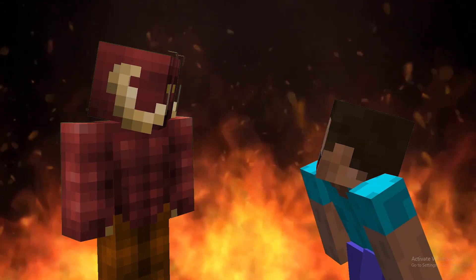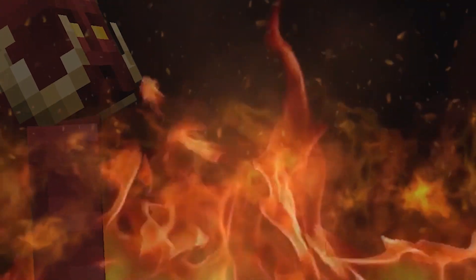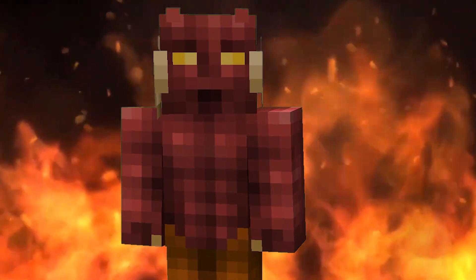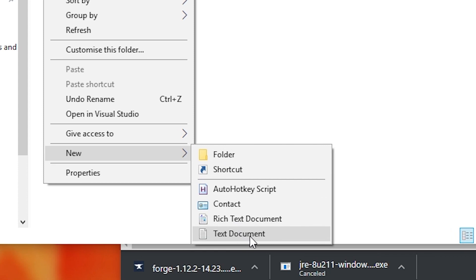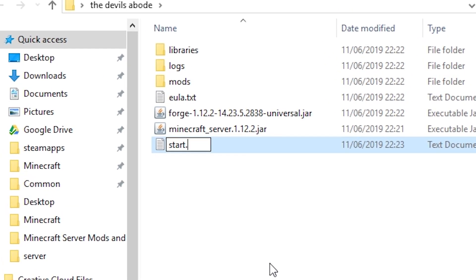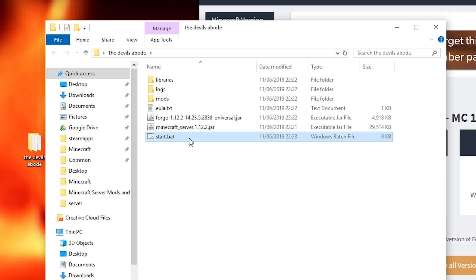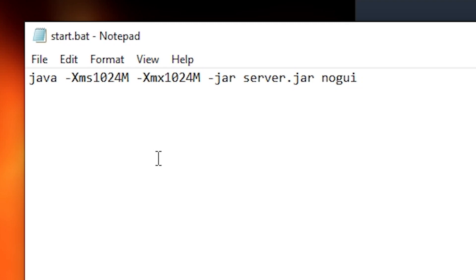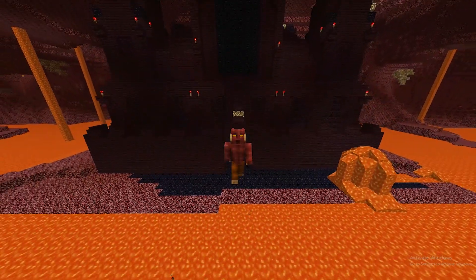Right click inside your folder and select new text document. Press Control A and type start.bat and then press Enter. Press yes when it asks if you're sure you want to change the file name extension. Right click on this newly created file and press Edit, then paste in the code. Make sure you change the amount of RAM to what your server will need. Give it more if you have lots of plugins, mods, players, or expansive worlds.